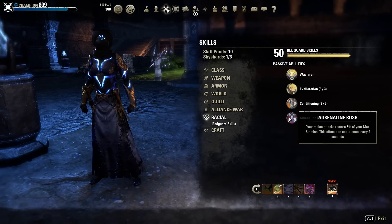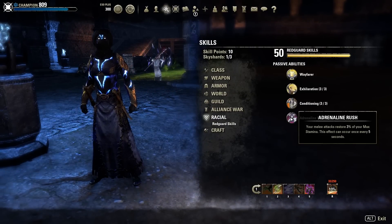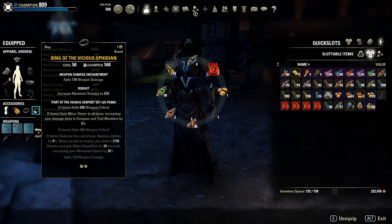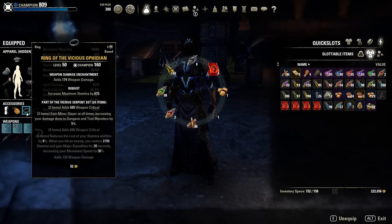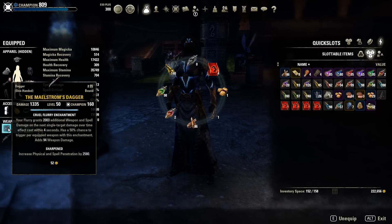If you want max damage you should be a Khajiit. For gear, we use three pieces Vicious Ophidian / Vicious Serpent set. You can also use three pieces Alkosh - it doesn't really matter as long as you have the Minor Slayer buff. This is a must-have; the five percent is really strong. I'm using a Maelstrom Axe and dagger, both sharpened.